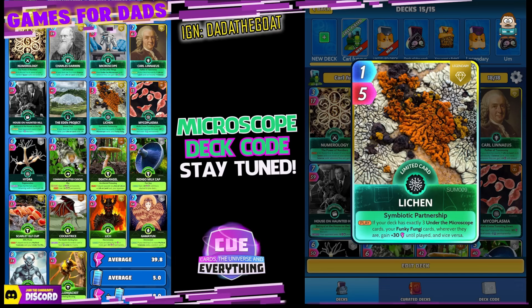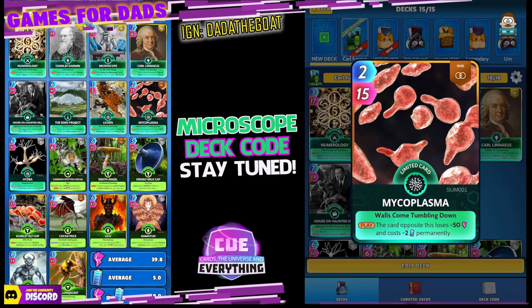Lichen — 1 for 5. On the play, if your deck has exactly 3 under the microscope cards, which we do, your funky fungi cards wherever they are gain plus 30 until played and vice versa. So that's going to give 6 cards plus 30 — quite cool, something a little bit different. The second under the microscope card is Mycoplasma. 2 for 15, pretty cheap to play. On the play, the card opposite loses minus 50 power and costs minus 2 energy permanently. Really cool card.